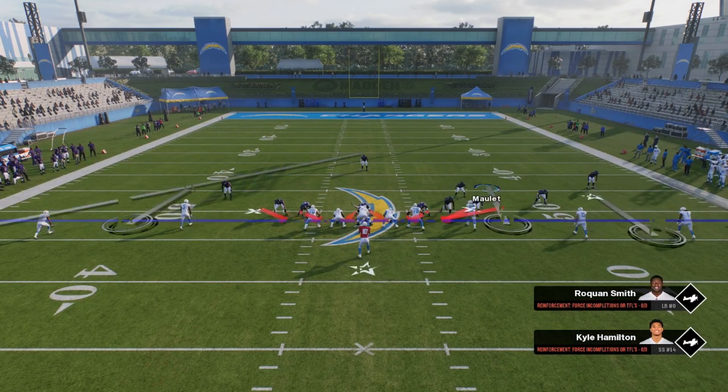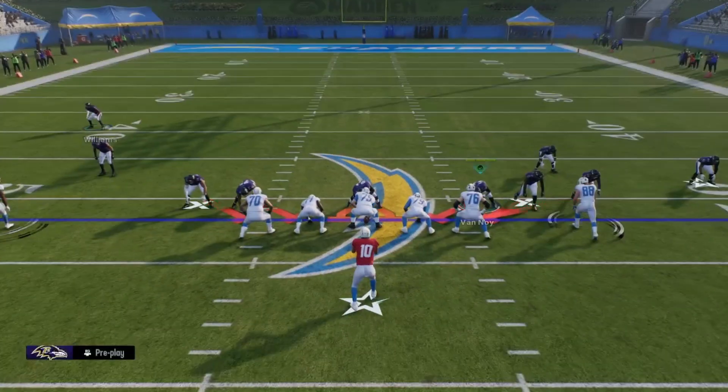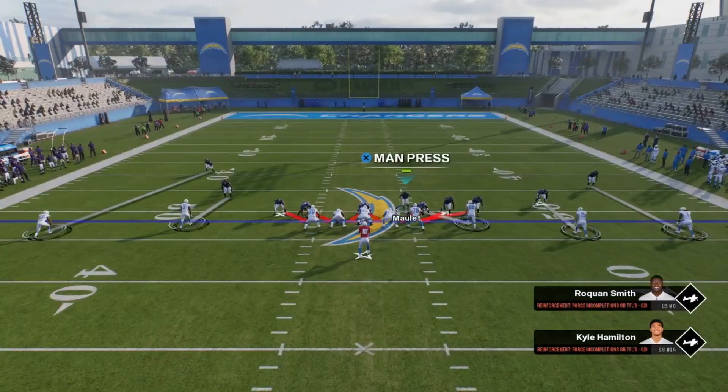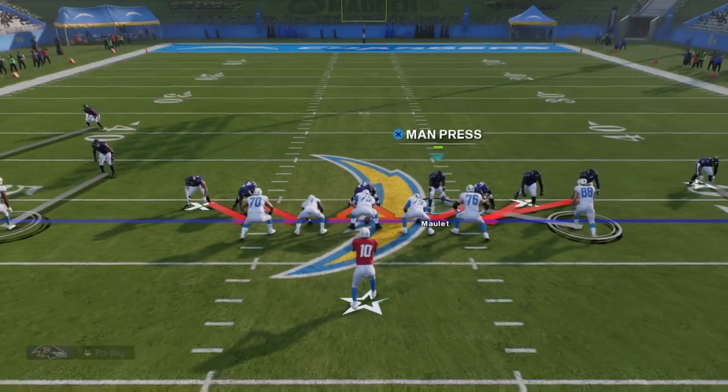When they go empty, it is tricky because you have to put everybody where they're supposed to be. I would user right here — user the tight end, the man that's on the tight end, come down in the box where I'm at. You have to guard the tight end, but it's just helping the pressure — that's why I like to do this.